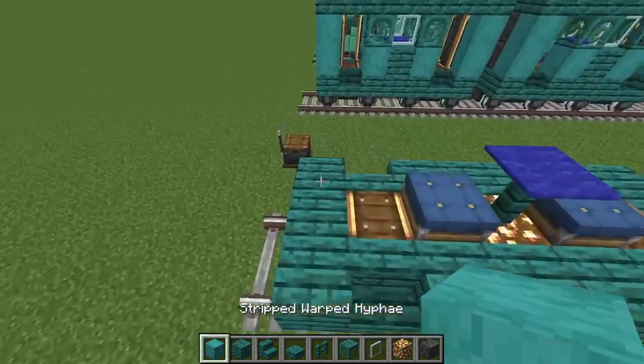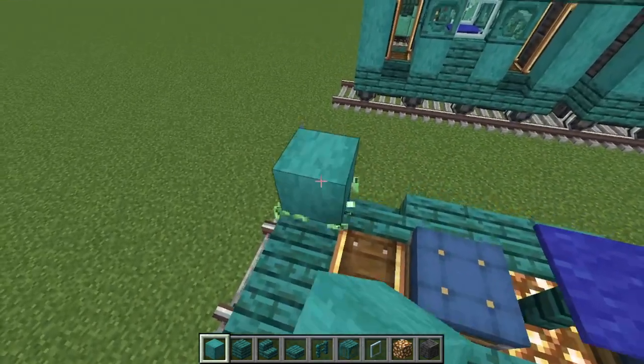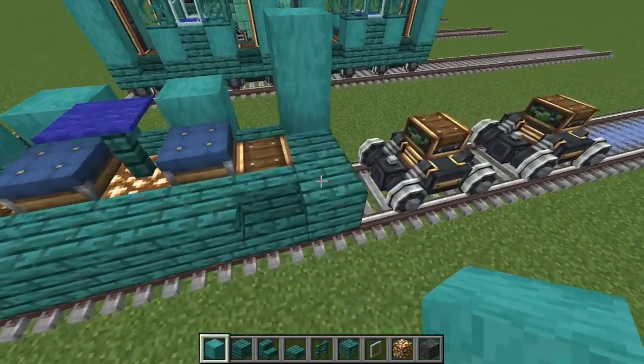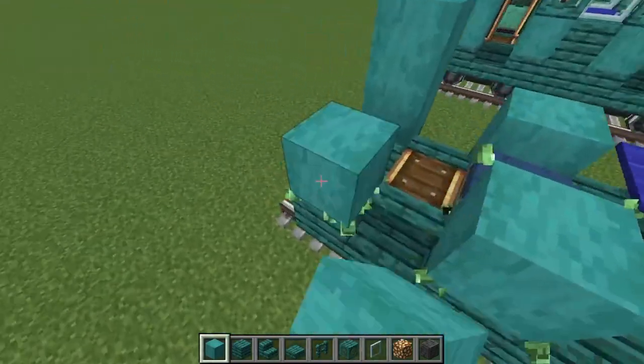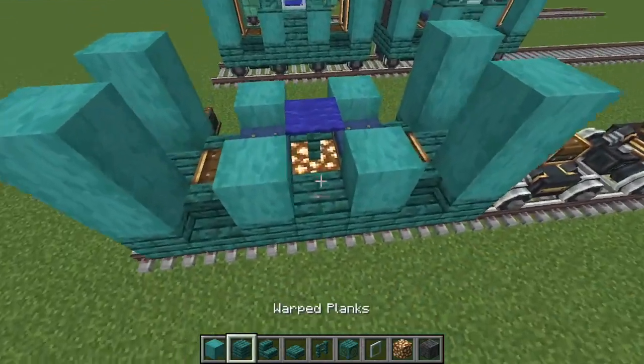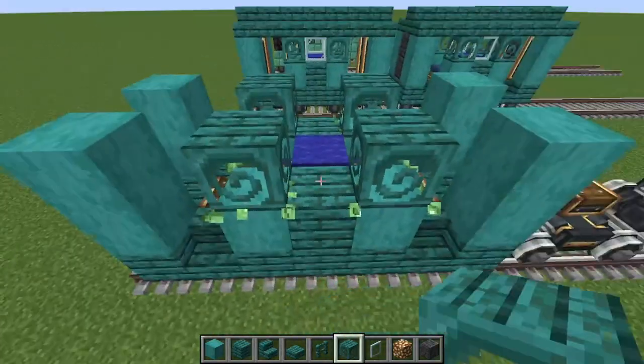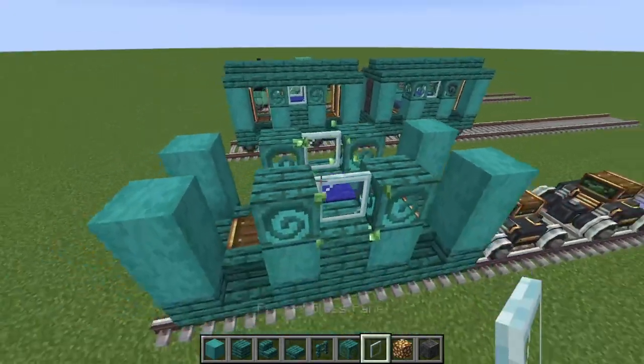Then you can move on to building the sides of the cart. Go one, two, one, one, one, two with the warped strip stem and place it on the other side exactly the same like this. Place some planks in the middle and then a warped window on all four corners with panes in the middle.